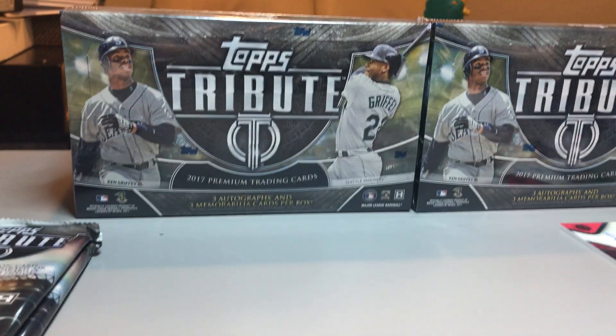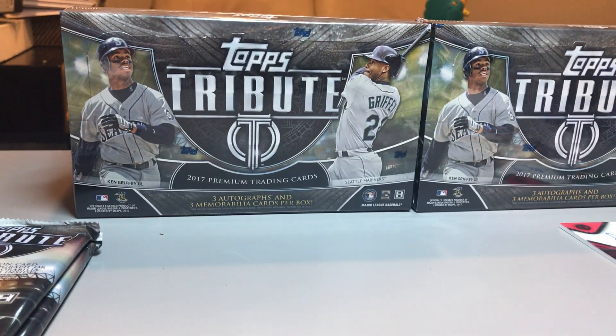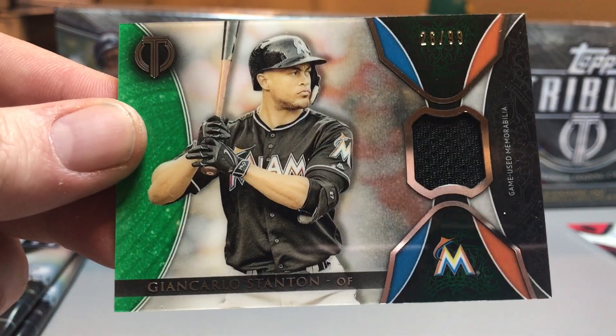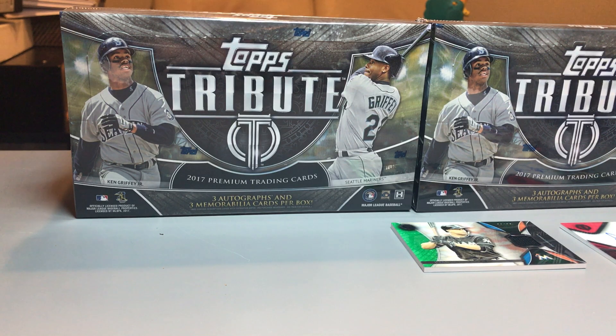Pack number four: Ozzie Smith base, Sparky Anderson base, and then a green number to ninety-nine relic of Giancarlo Stanton. Green number ninety-nine.